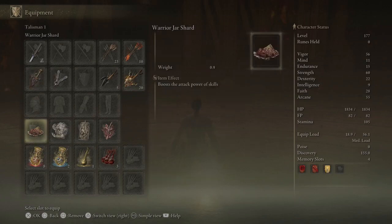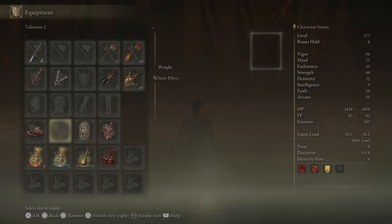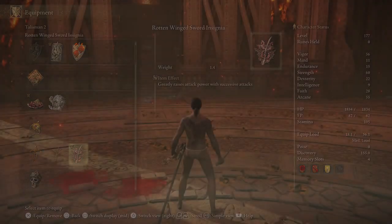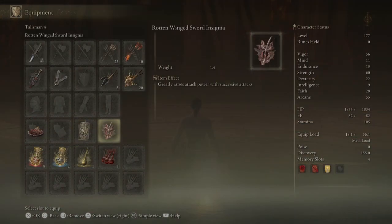For talismans, you can use maybe some damage negation stuff. Make sure you get the blood boil aromatic for extra damage. I like the successive attack increasing damage talismans, like the rotten winged insignia.